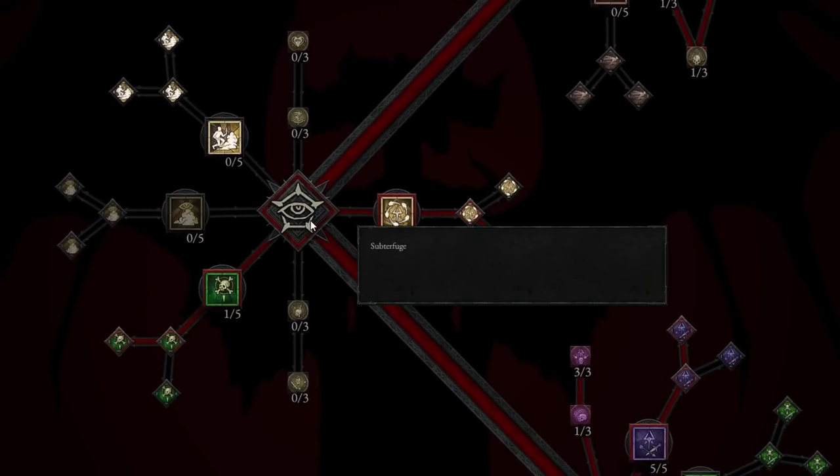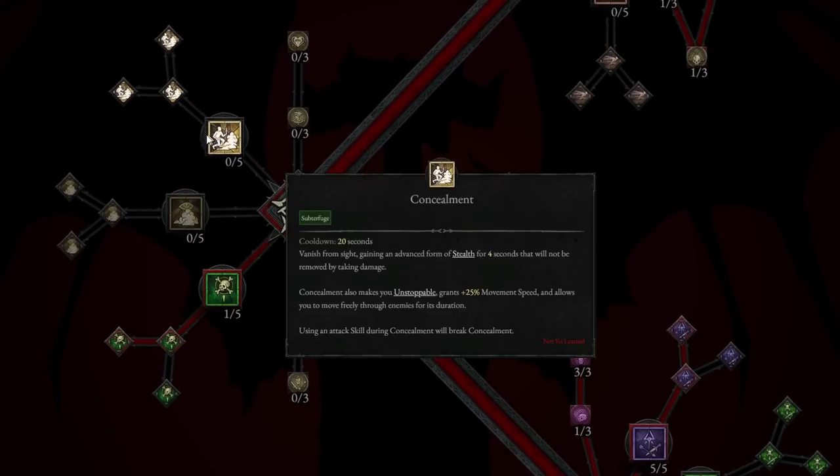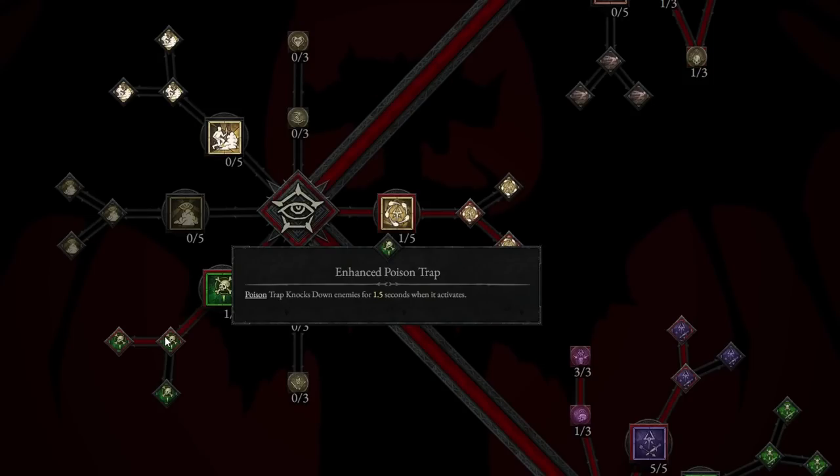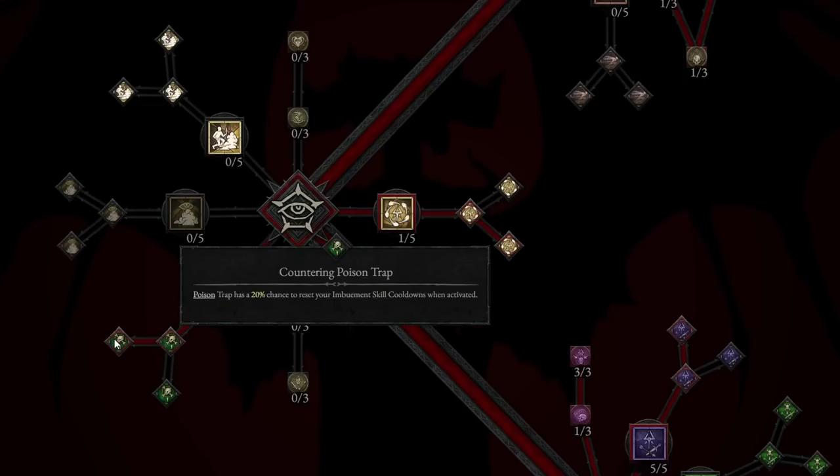Moving down to the trap section, we are going to take Poison Trap. This places a trap that arms after 1.25 seconds and activates when an enemy moves within range, poisoning all enemies over 9 seconds in the area — very, very strong. We're also taking the Enhanced Poison Trap, which knocks enemies down for 1.5 seconds when it activates. Then the Countering Poison Trap, which has a 20% chance to reset your Imbuement skill cooldowns when activated.